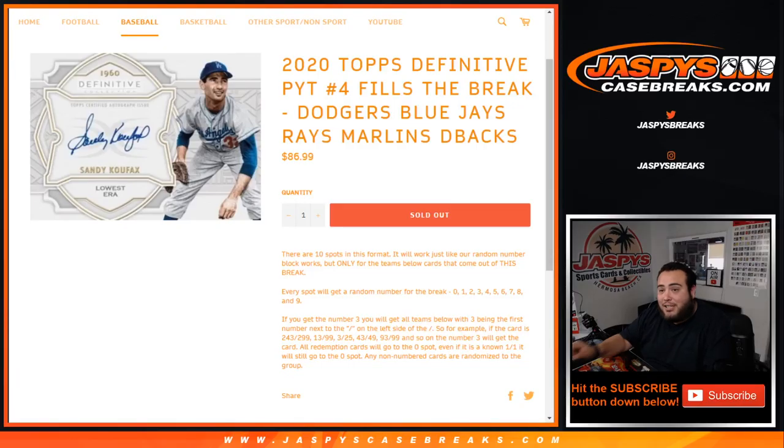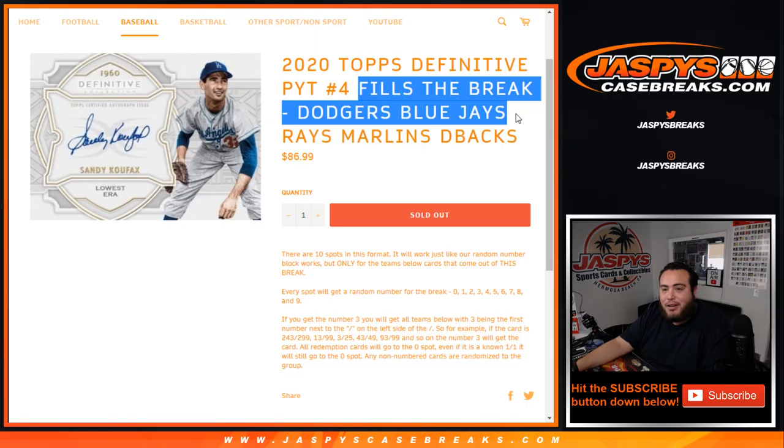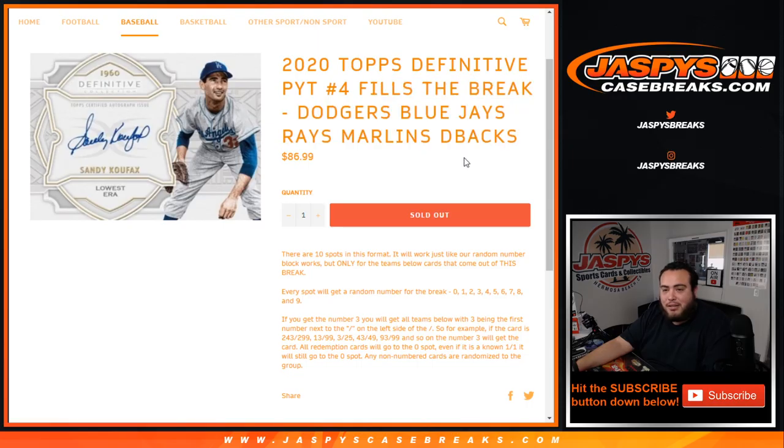What's up everybody, Jason here for JaspysCaseBreaks.com. 2020 Topps Definitive Pick Your Team number four just sold out, but this is a random number block for the Dodgers, Blue Jays, Rays, Marlins, and D-backs. These five teams in that specific break work just like any other random number block break.